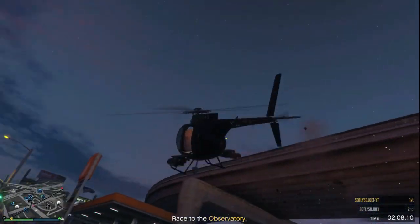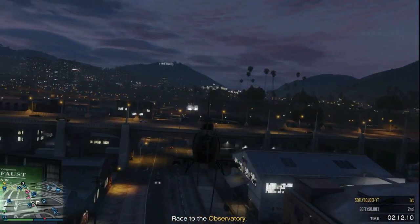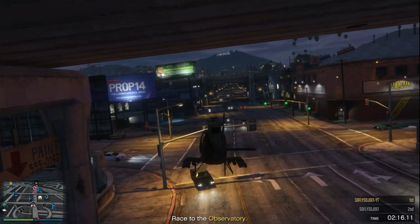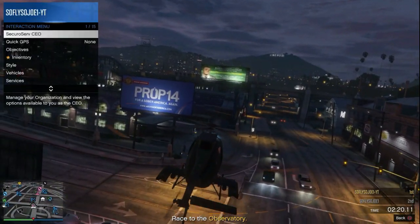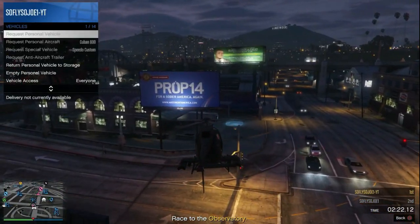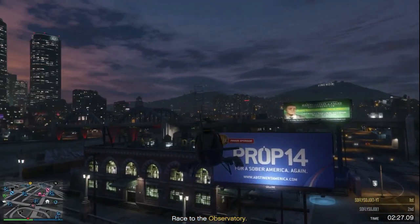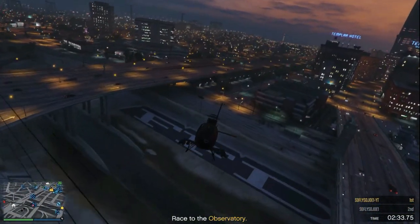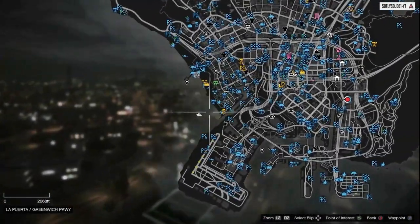Once you start flying away, you'll notice that you will respawn and be back on land — that's exactly what we want. Start flying away, then open your interaction menu, go to Vehicles, and return your personal vehicle back to storage. From here you're home free — all you have to do is fly on over to your yacht.